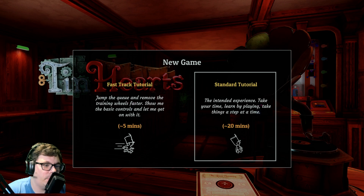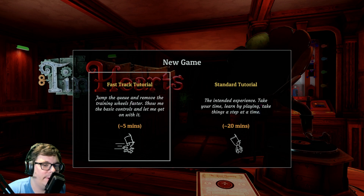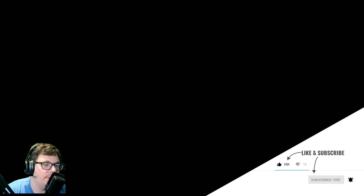This is the 14th one I'm recording. Standard or fast track — this is the intended experience. Takes your time, learn by playing, take things a step at a time. Or jump the queue and remove the training wheels. Let's do the standard. So this is going to be a longer tutorial, it looks like.